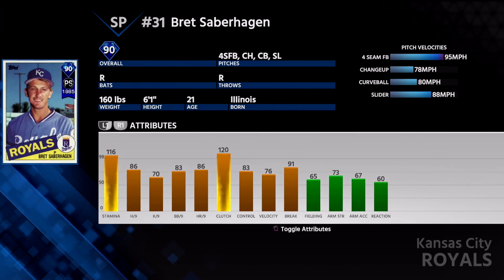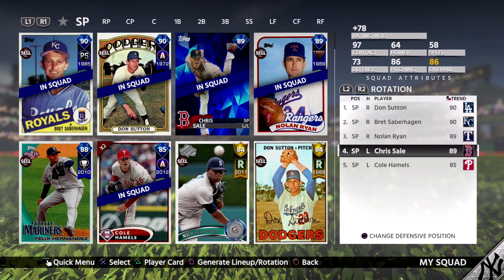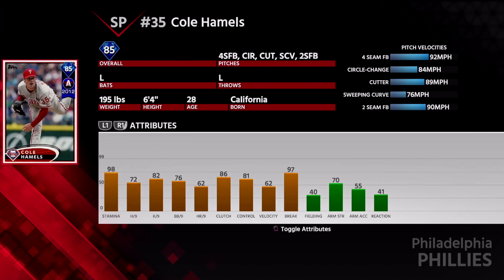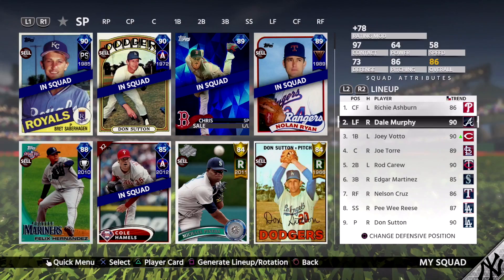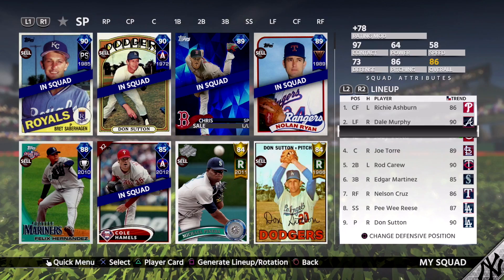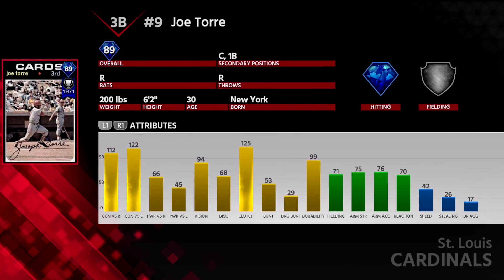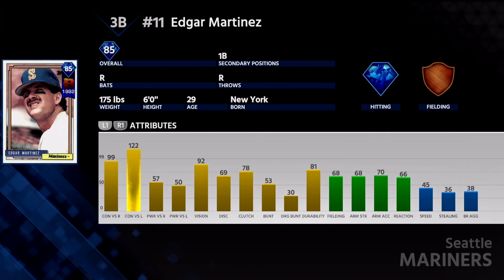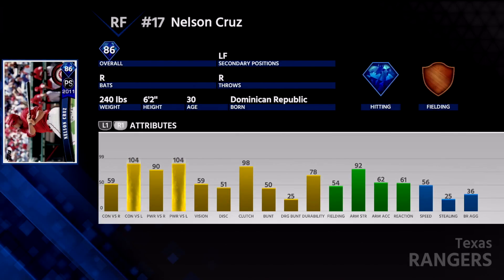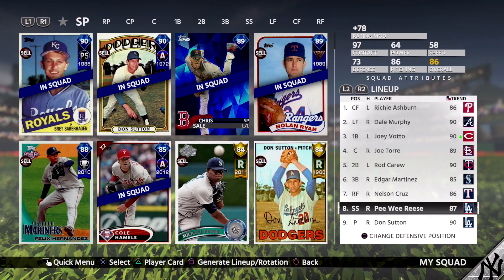I have Don Sutton — finished his career arc — finished Saberhagen's career arc. I got Nolan Ryan for doing progress on his Immortal, pulled Chris Sale, and finished Conquest Part 1 for Cole Hamels. Then the lineup: Richie Ashburn from the Phillies collection, Dale Murphy is pretty good, Joey Votto I bought — he's like my best player for the past few years. Joe Torre from the career arc, Rod Carew from the collection program, Edgar Martinez from Conquest Part 1, and Nelson Cruz from the Rangers collection. Pee Wee Reese was the Diamond Mission Starter.